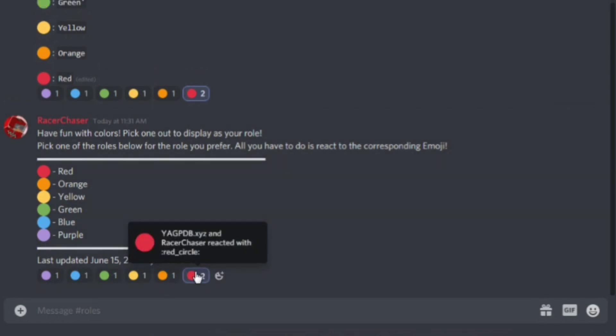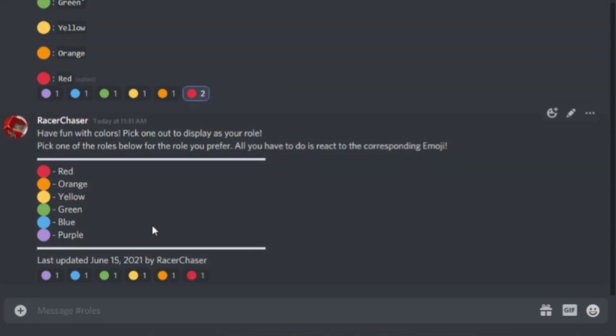Now both role menus are working — it's a bit confusing because I have two role menus doing the same thing, but now I can make my name different colors depending on which menu I created. The custom message method is the best way to go in my opinion.